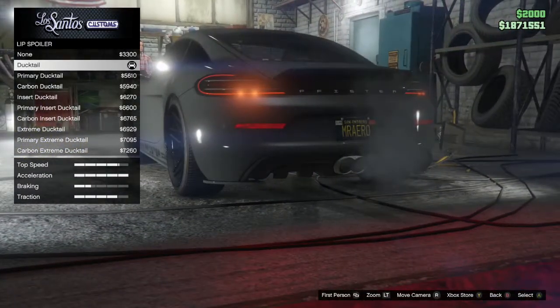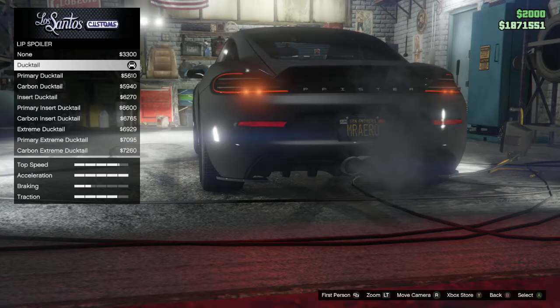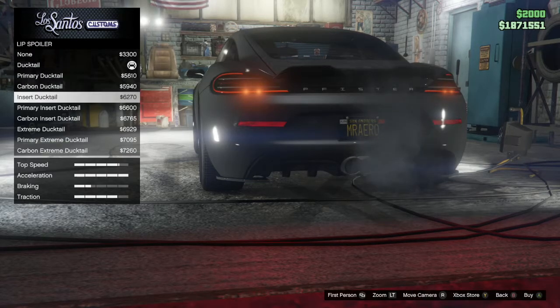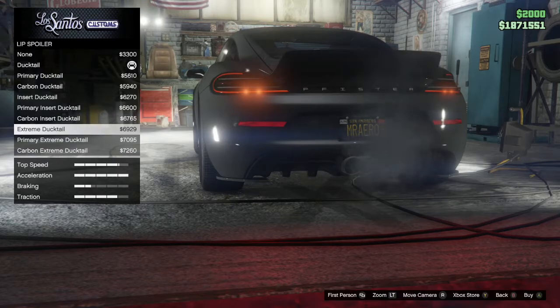For headlights, I don't do headlights. Neon kits, I don't do that either. For lip spoilers, going for the Cayman appearance, I'll just pick the ducktail like I already have here, but I'll scroll through the other ducktails just to showcase what they look like.